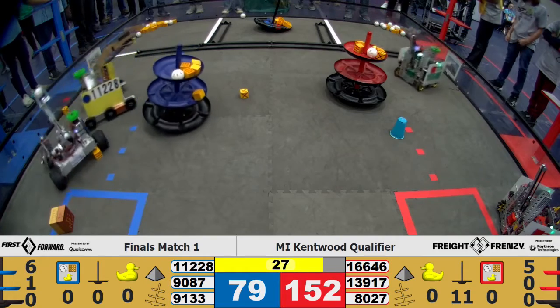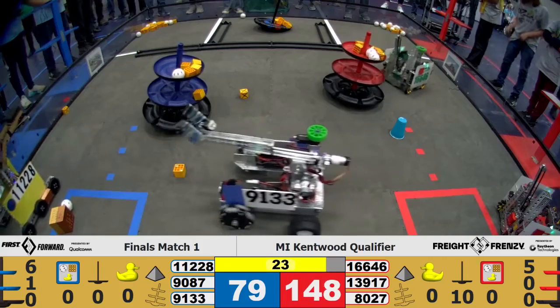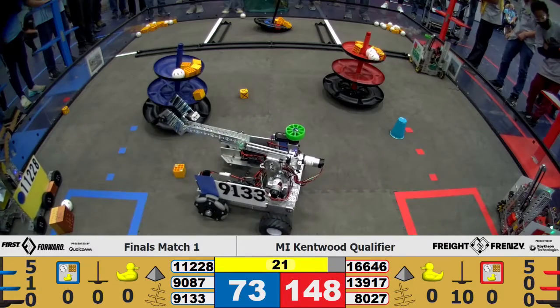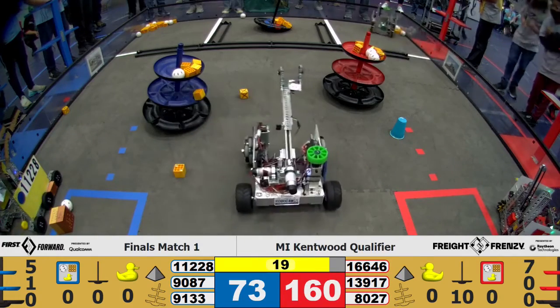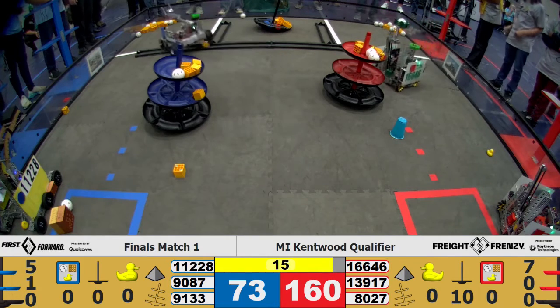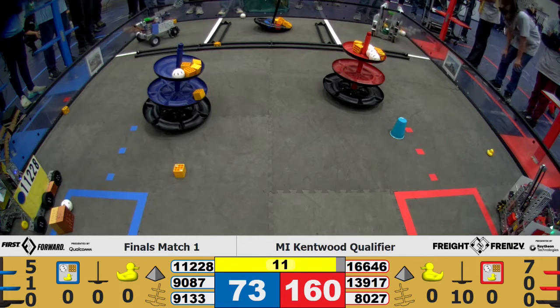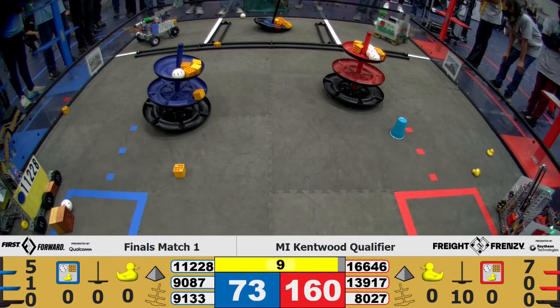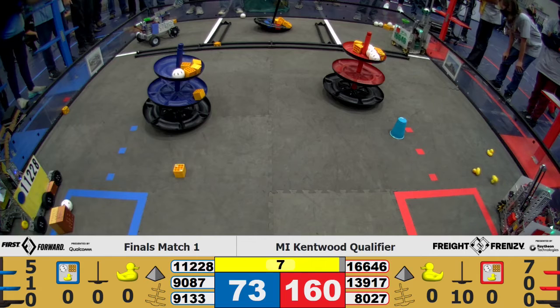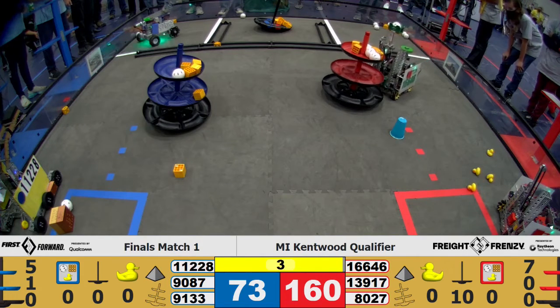As we enter end game, we have the ducks going on for team 19177. Ducks going for team 11228 right off that carousel. Team 16646 continuing to place elements on that top tier of the red. Team 9133 in the warehouse, parked. Team 11228 continuing to work for those ducks. Team 19177 doing the same. Who will be able to finish all those ducks first? That's the game.